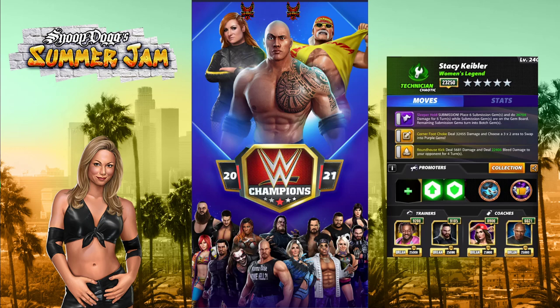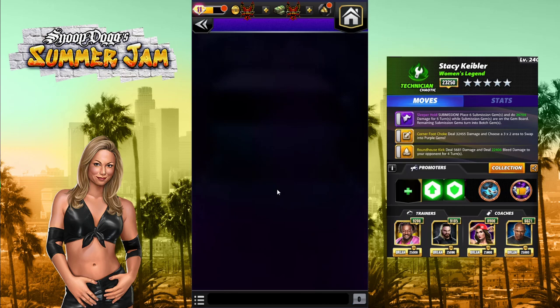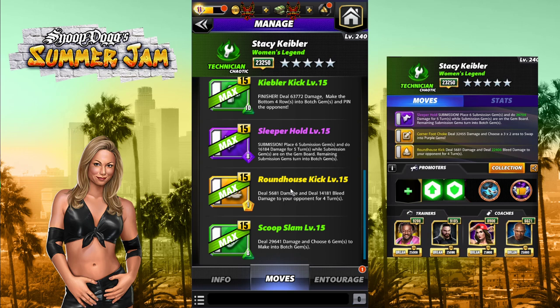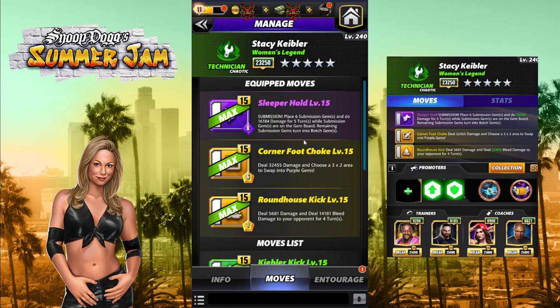If I wasn't running the Time Once Again plate, I wouldn't use some of the trainers I'm going to run. We're bringing in the Roundhouse Kick — 1 MP Yellow, heal 5k damage, and bleed them for 14,000 for 4 turns. We're keeping the Foot Choke, and adding the Sleeper Hold — 8 MP Purple, a submission. Play 6 submission gems and do 16k damage for 5 turns; the remaining gems turn into Botch Gems.